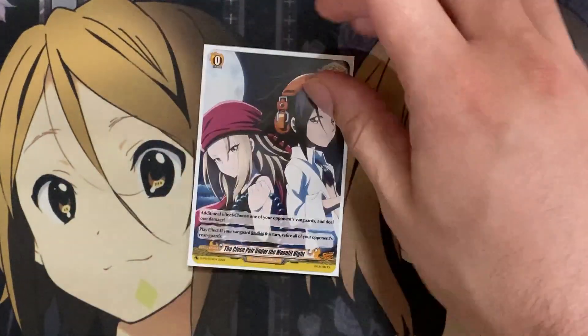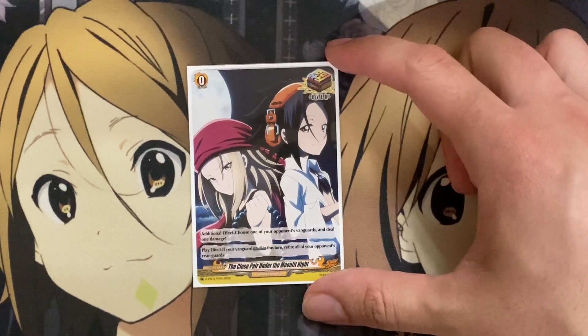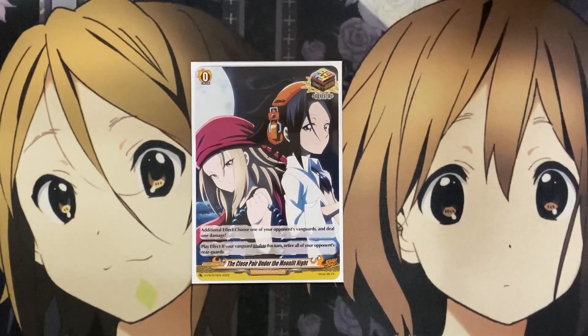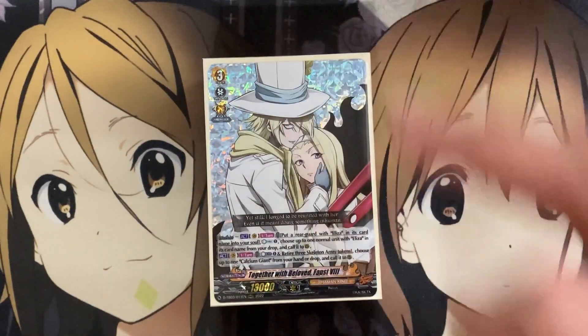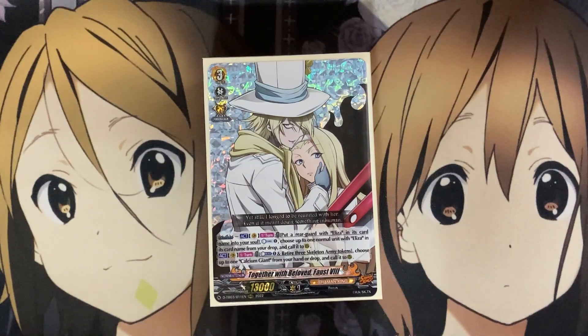With the trigger of choice being the Close Pair Under the Moonlit Knight for the order option, and then also just the additional card ability to deal one damage to your opponent. But that is it for the deck profile. I hope you all enjoyed the video. It's definitely an interesting deck. The more I read about it, the more the setup for it reminded me so much of Zorga and Grand Blue. So if you're a fan of either of those two decks in Card Fight Vanguard, this would definitely be the deck for you if you're also a fan of Shaman King. And as always, until next time, please don't forget to leave a like and subscribe. Kira Qualia out.